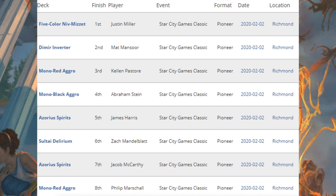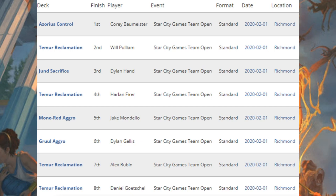Back to the Star City Games Open — this time we're going to be talking about Standard. Here's your Top 8, and this is what those teams are running when it comes to Standard. First place, Azorius Control. Second place, fourth place, seventh place, eighth place — Temur Reclamation. Third place was Jund Sacrifice. Fifth place, Mono Red Aggro. Sixth place, Gruul Aggro.